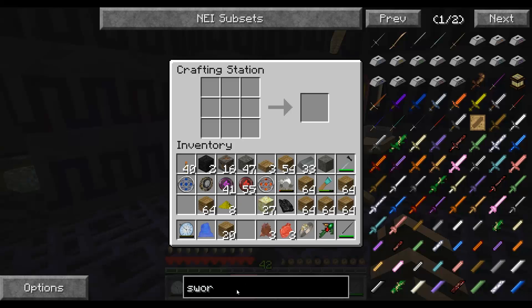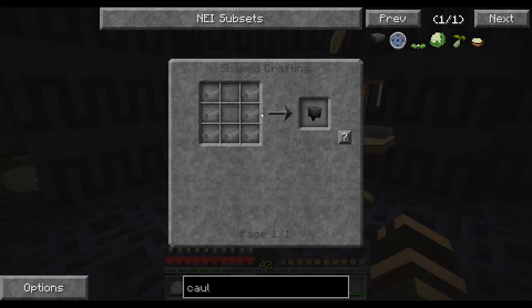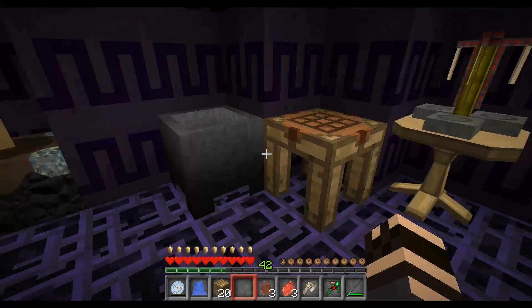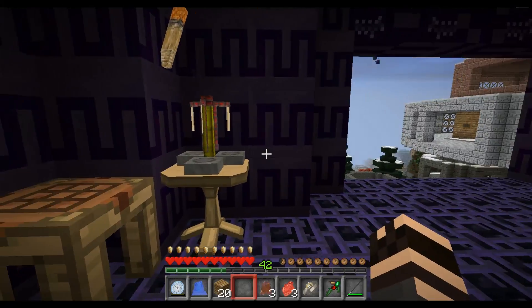Let's make a cauldron — a cauldron of doom, which is just iron ingots. Okay, that's simple enough. I'm just making the cauldron because I think it looks cool, kind of fits with our thing there.